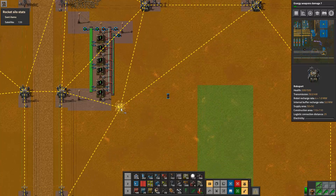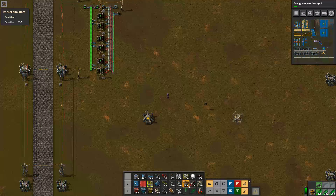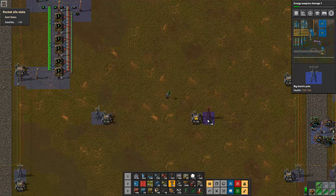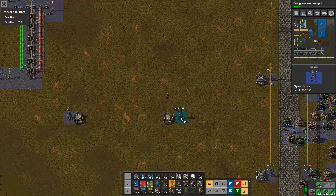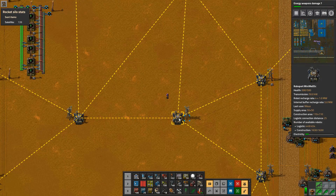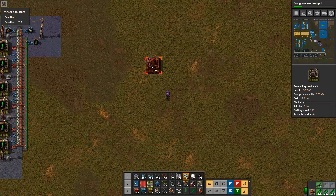In order to do the design, I actually think I need to make sure that this area is covered by robot ports, because we need some robot logistics coming in. That gives us full robot port coverage. We are going to build a thing, and then another thing.